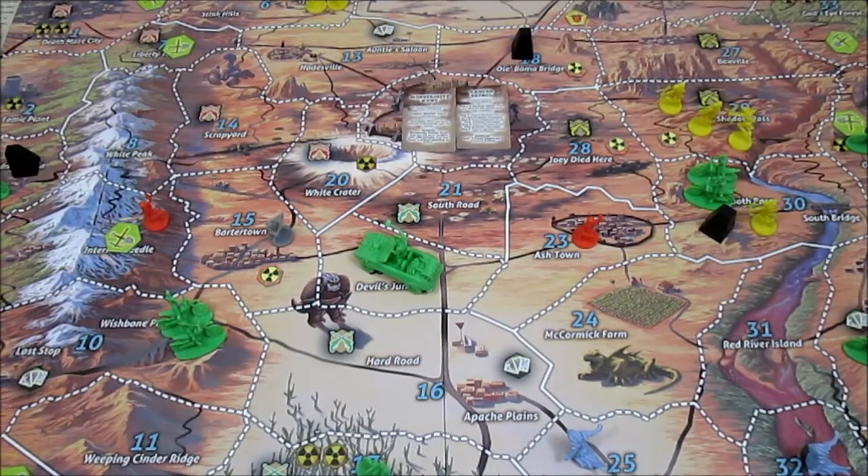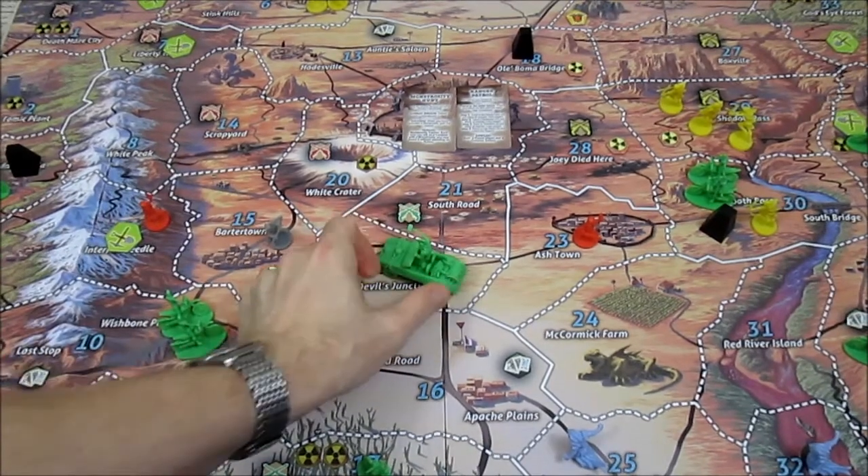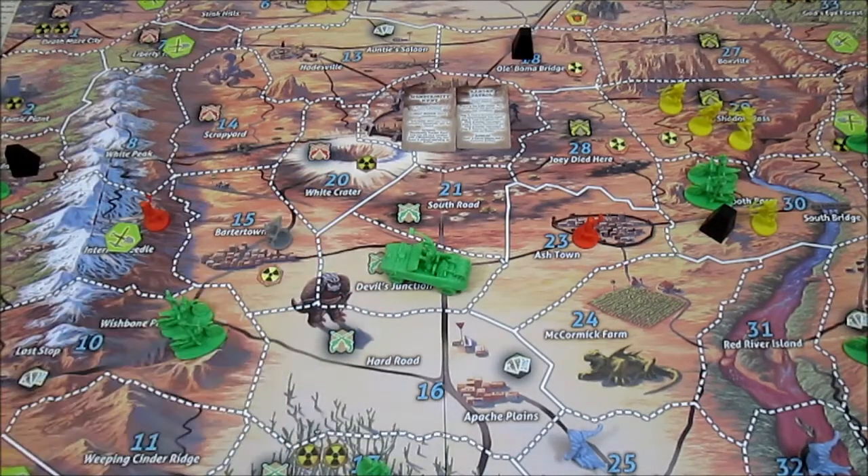Welcome back to Defenders of the Last Stand. This is the grizzly conclusion. We're going to have the old man — he's got seven actions — confront Bama. Bama's all by himself, so we can attack him.